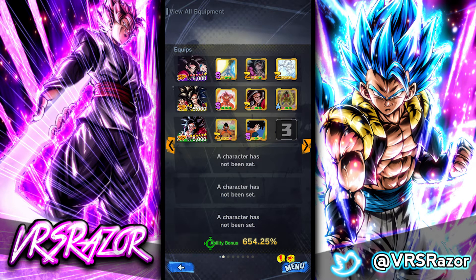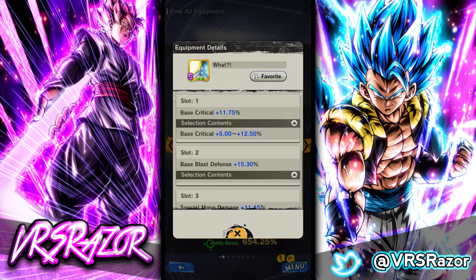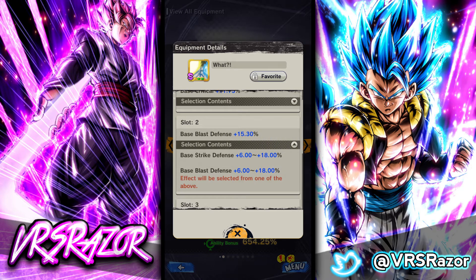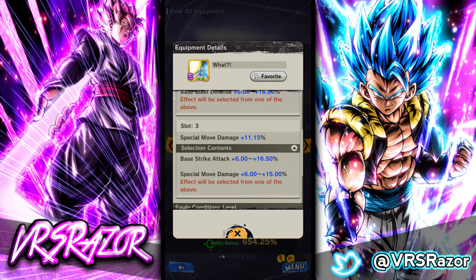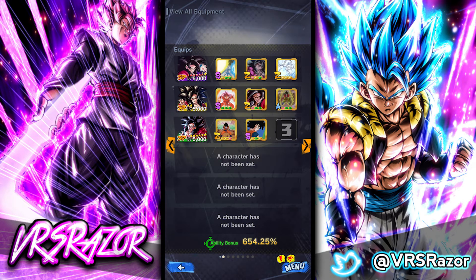Now I want to show some of the equipments I have on my purple Super Saiyan 4 Goku, because his blue card has a unique mechanic where he locks in on use, so you can actually build his blue card to be a devastating finishing blow. The first equipment is called 'What?' — it's a Cell getting hit by an attack while launching a Kamehameha. It does Critical, Blast Defense, and then the last slot is Strike Attack or Special Move Damage up to 15%, which is really high. The conditions are Android and Saiyan.